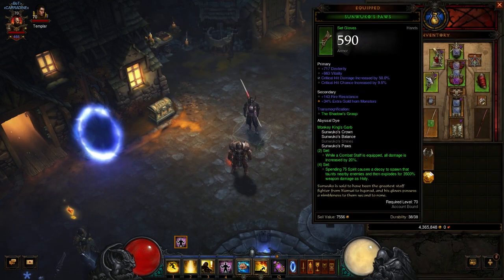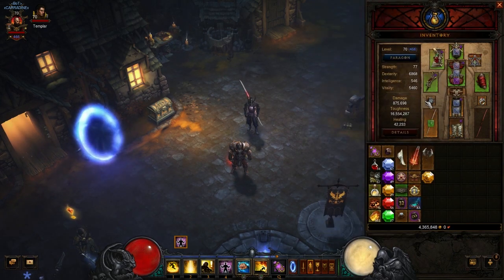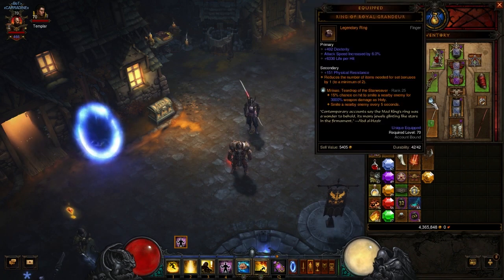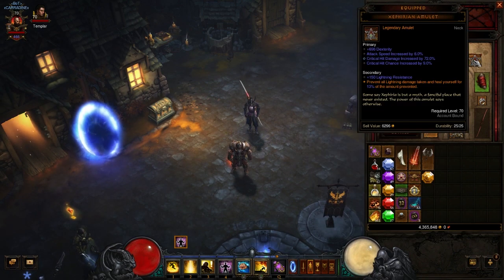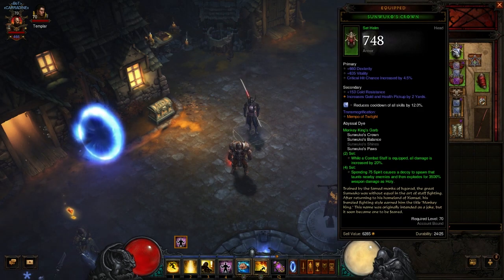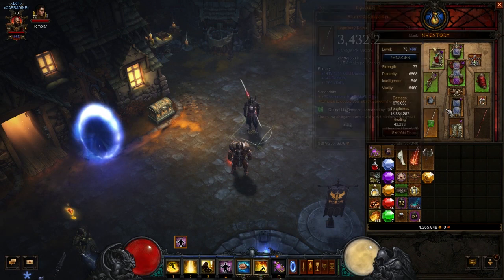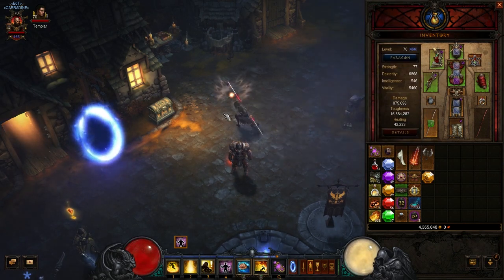For gear, the Sun Wuko set is essential — it comes with shoulders, gloves, helm, and amulet. We don't have the amulet, so we're running the three pieces with the Royal Ring of Grandeur to achieve the four-piece set bonus. If you have the Eye of Peshkov, run it as the helm and make sure you also have the Sun Wuko amulet to get all four bonuses. The other key piece is the Flying Dragon — it has a chance to double your attack speed when attacking.